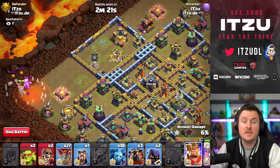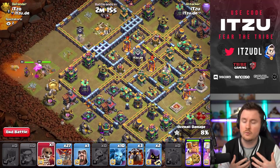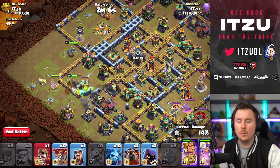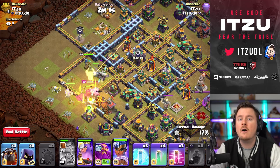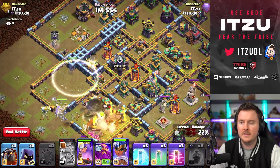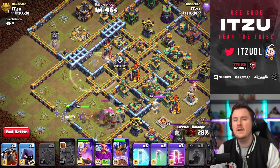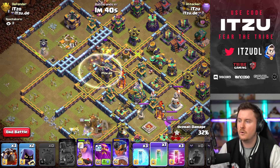Now I'm trying a royal champion charge — on bases where a lot of important things are in the core, this works incredibly well. I'm pushing the royal champ into the core, into the x-bow, the single inferno tower, and everything in there. I use the invisibility spell early to keep the damage going on the royal champion; if I don't use those spells early I'd lose her too early, which means less damage overall. The queen ability fires as well, giving extra value.